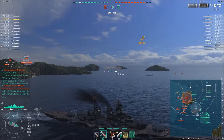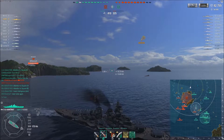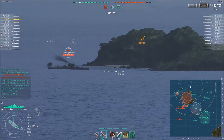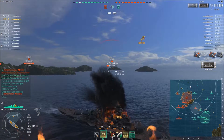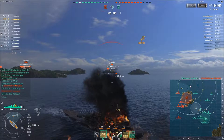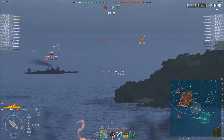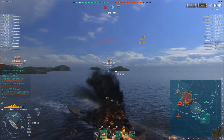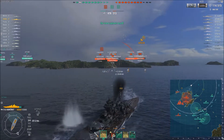Sol tries to get away from the smoke and the risk of eating some torpedoes himself. The Mogami gets detected at roughly 11 kilometers, and Sol can punch him heavily — another 30k-plus salvo, but again only one citadel. The Mogami tries to do some damage in the turn, but Sol just has to wait for his guns to reload. However, the Mogami slows down, Sol misses all the shells, and the cruiser gets away — this time at least.